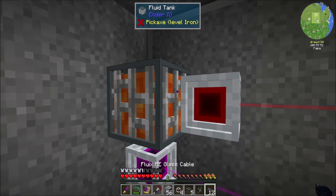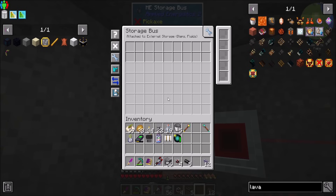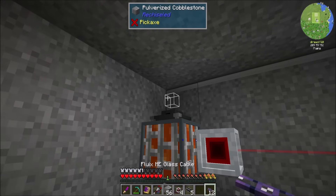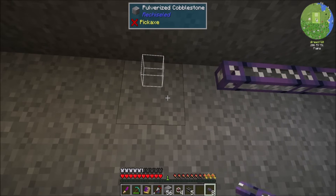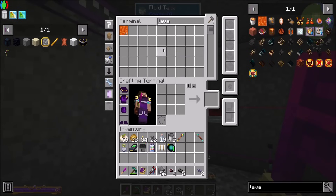Why did you do that, you said to yourself? Well, I will show you. I want to throw one of these dudes up here. The EMI storage bus will allow me to interact with fluids as well as items. So if I run this cable all the way over here and look at our AE system, suddenly we have lava. How cool is that?